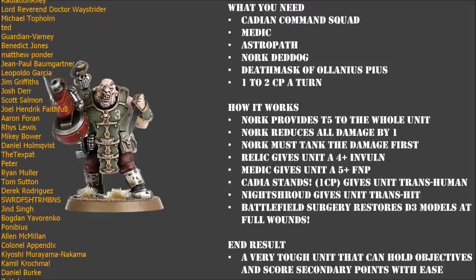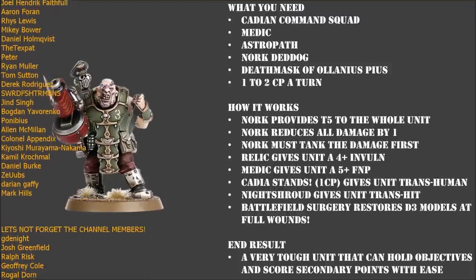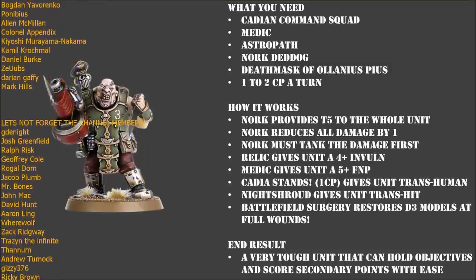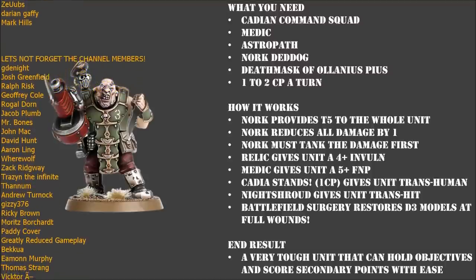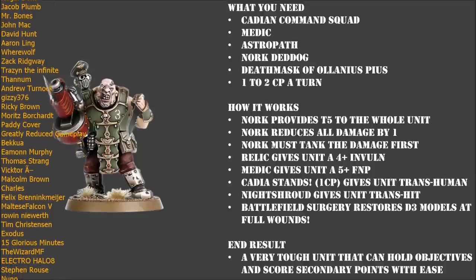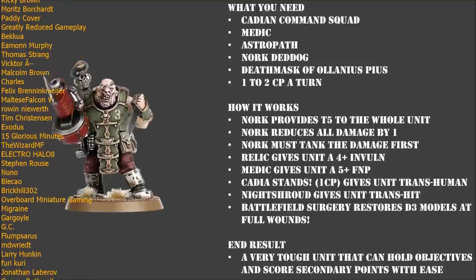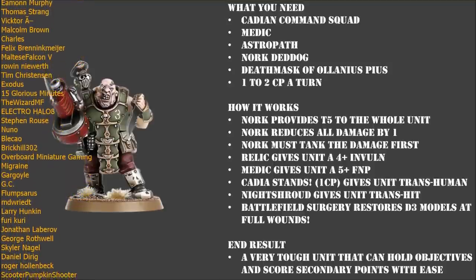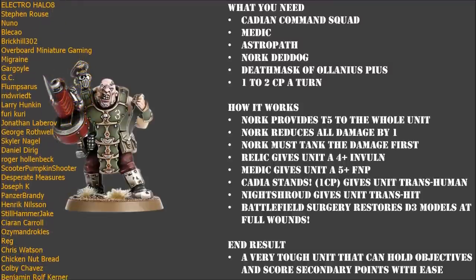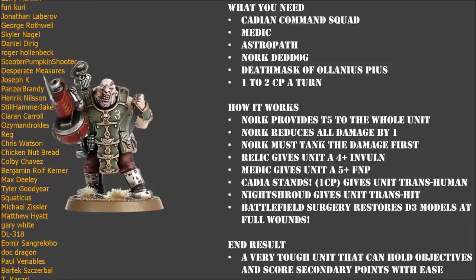We want a more combat-orientated unit. We want a squad that's going to have enough combat punch to not only be able to charge an enemy unit and take them off the objective and hold it for ourselves, but also have enough combat punch that if the enemy decides to counter-charge an objective that we have moved this unit onto, it's not going to be an easy fight for them. There's going to be lots of power weapons inside that unit. However, if you don't want to put a Power Sword on that veteran and you'd rather have a Melter Gun or a Plasma on that last guy, absolutely go for it. My personal preference is the Power Sword, but it really does come down to dealer's choice with that last veteran.